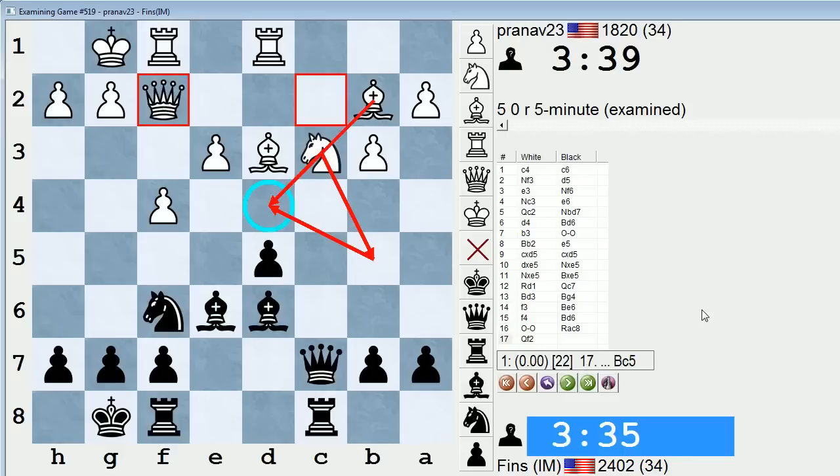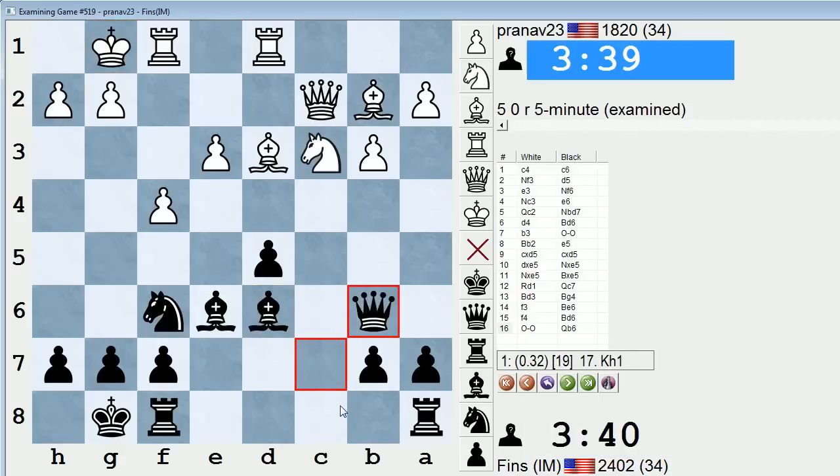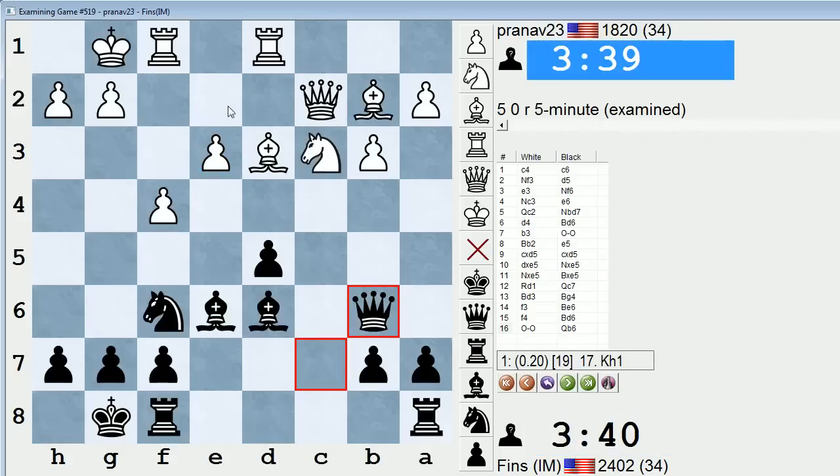I'm a little surprised the advantage is that much for White. Queen f2 sidesteps the bishop g4 threat, and maybe the weakness of e3 is not so significant. It's possible that d5 will be a bigger weakness in the end. f4 is kind of nice in that it gains space, and I have to watch out for f5 a lot. So how could I have played this better? Maybe just bishop c5 or queen b6 right away, not bother with rook to c8 — strike while the iron is hot and attack e3 straight away. Because that way, if queen f2, then knight g4 is possible, forking. And if queen e2, same thing as in the game — bishop g4. So maybe that would have been a little savvier.